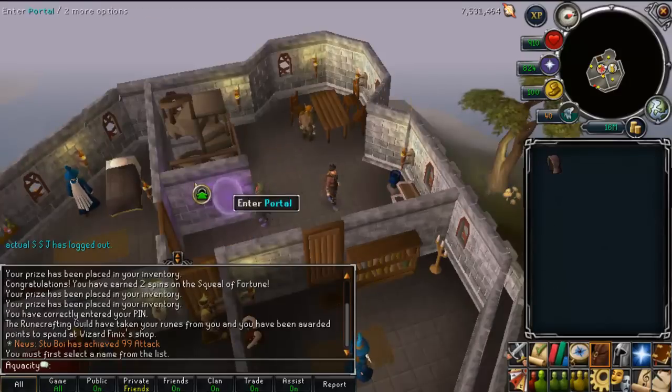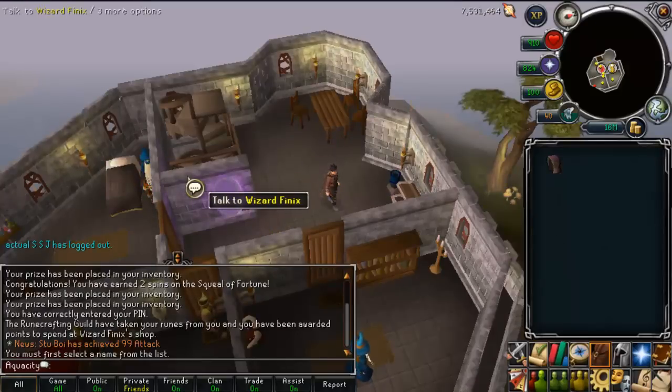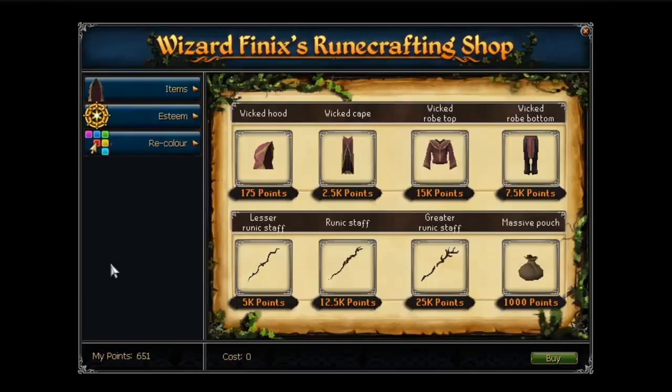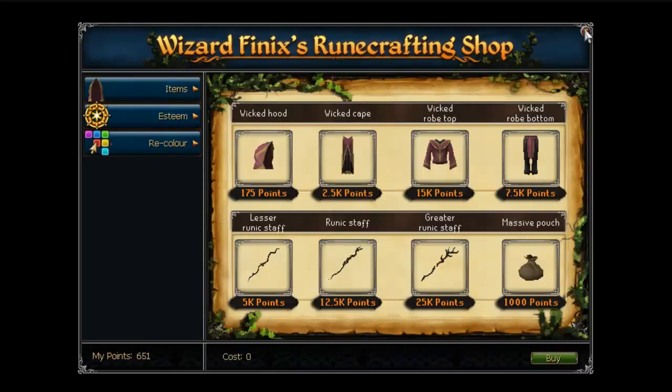There's one thing I'd like to show you guys: as you can see, since Runespan came out I've gained 7.5 million XP, and my points were close to 200k — and that's not including all the runes I had in my inventory. I think I found a bug where if you lose your membership while inside Runespan, you log in and end up in Lumbridge like you regularly would.